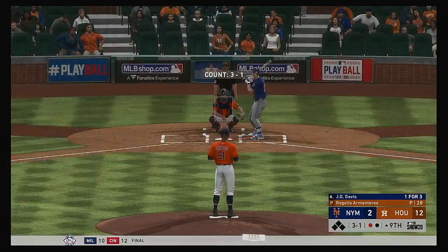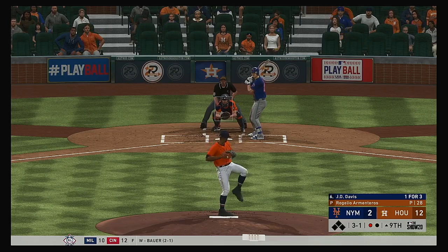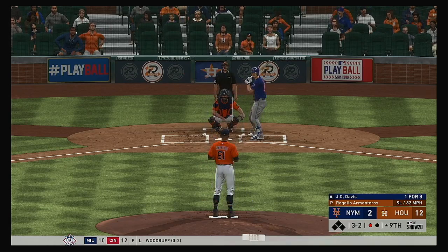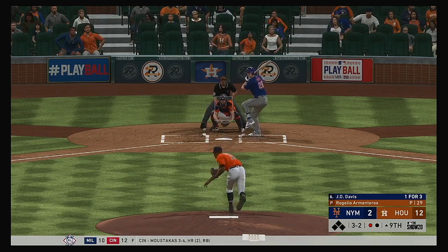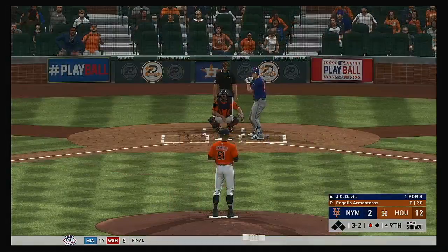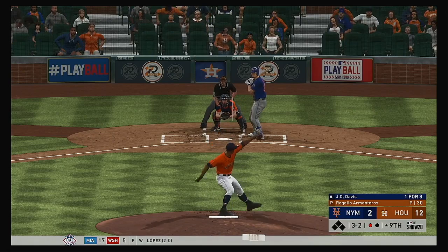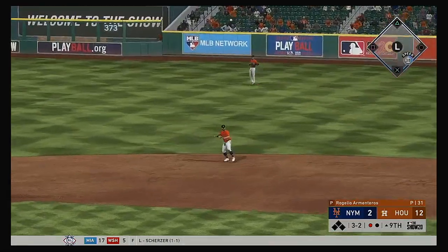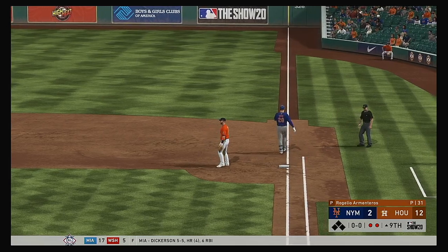Four strikeouts. Third base into the box, J.D. Davis — he came through with an RBI single in his last at-bat. Swing and a miss as he went after the slider there, and that'll run the count full. Hit down the line at first but this will get foul — so they'll do it again, three and two. Hard hit ball to second — throw on to first, and the Mets are down to their final out.